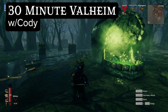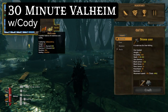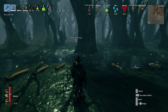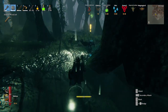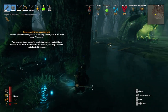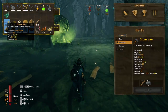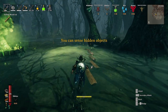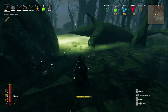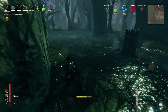Welcome back to 30-Minute Valheim with Cody. I have taken down Bone Mass and grabbed myself a wishbone. The wishbone detects silver veins and whatnot. Going to pick up this wood that Bone Mass knocked on the ground — it's very useful to have this happening in the background.